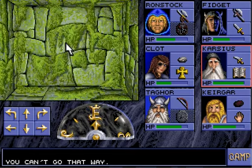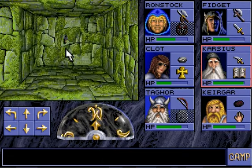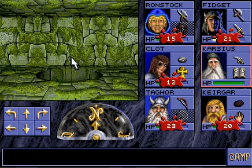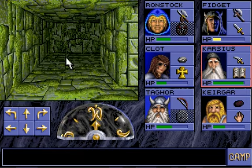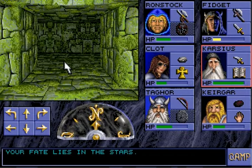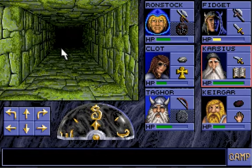Hey, look at that — next level! Maybe I'll do another video. I am pretty anxious to get that Dwarven Potion. So now we're on level 11. The last level of the game is level 12 — leave no stone unturned.